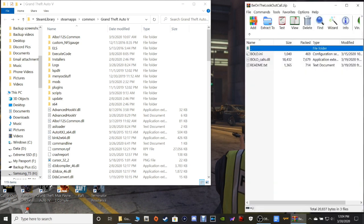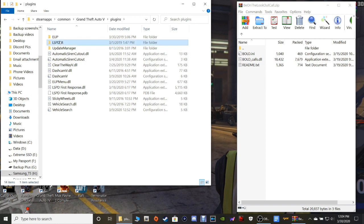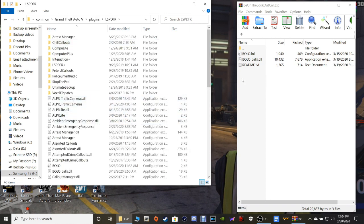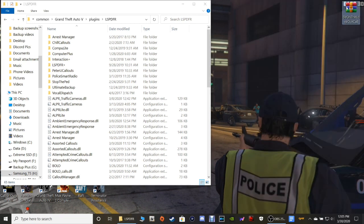Now it's not going to have the LSPDFR plugins folder, but these do go into your LSPDFR plugins folder. Go over here and go to Plugins, then LSPDFR. All you're going to do is highlight both of these files, grab them, drag them into your LSPDFR folder, and drop them just like that. Once you're done you can close out of WinRAR.